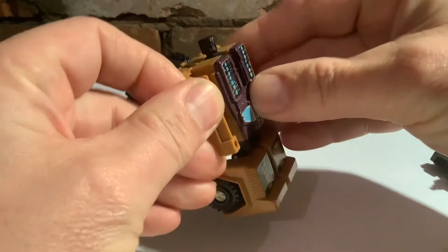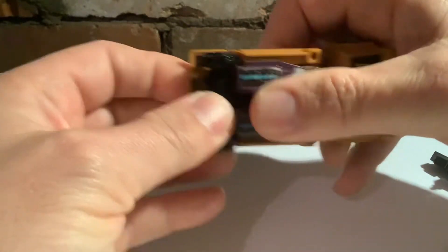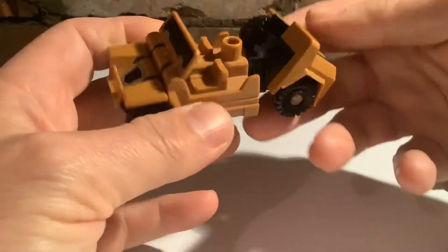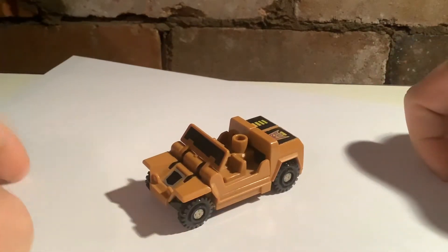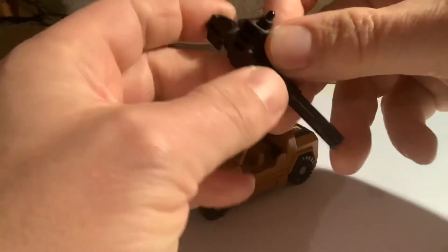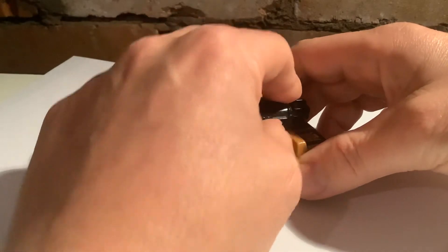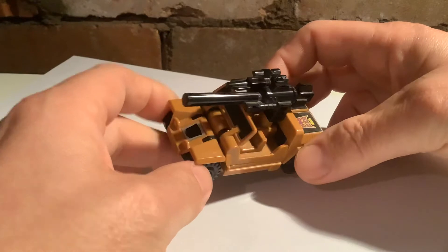Transforming him is very basic. Just push his arms in, flip his bonnet or hood over, fold his legs, pop them in, and that's him there, basically. Having the gun put together, you just clip that in there.